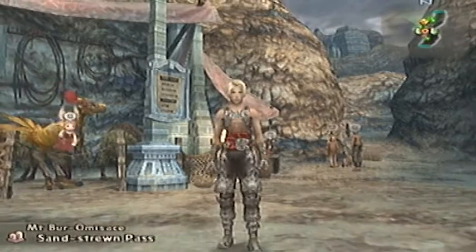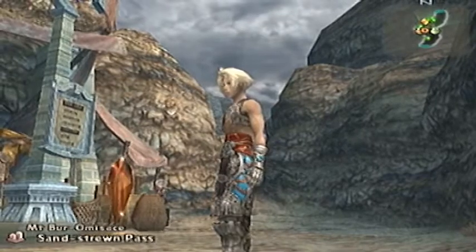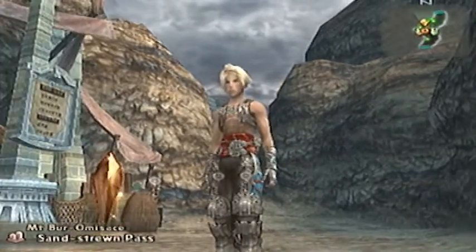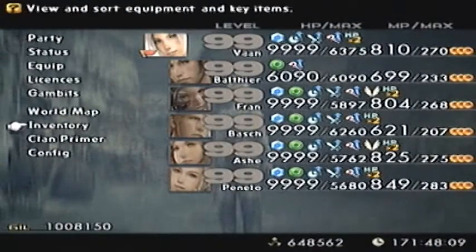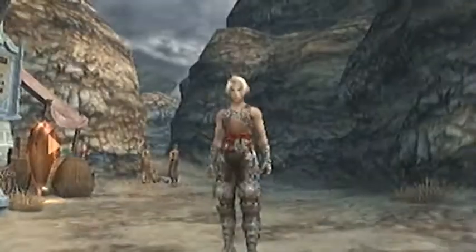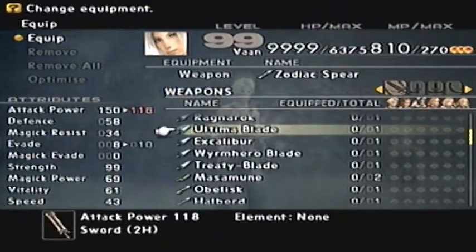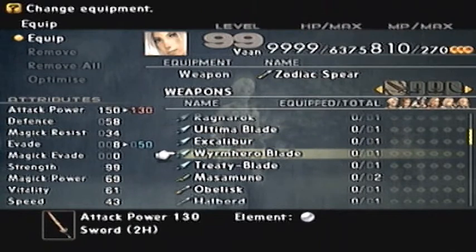We also found Gilgamesh, who kindly gave us the Matamune Rod, mistaking it for the Matamune Katana. From doing that, we were able to finish all the fishing sidequests and obtain the Lushang Badge. And finally, from doing all that and also defeating Nyizomat and the Omega Mark and collecting their badges, we were able to sell all the badges and get the Wyrmhero Blade, which is basically the ultimate two-handed sword in-game.